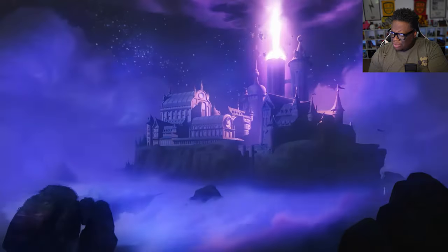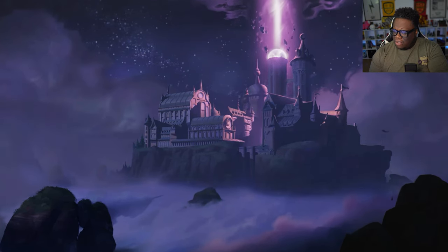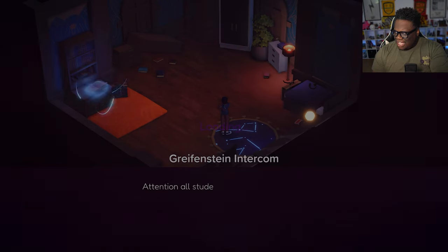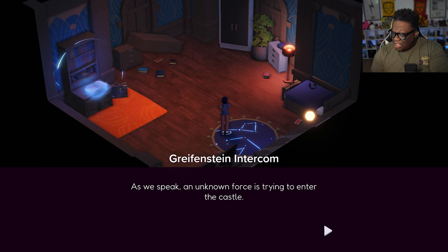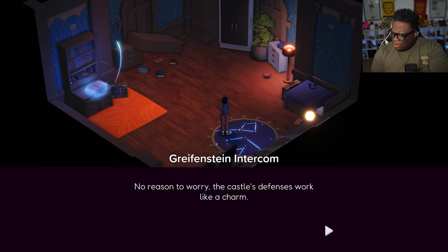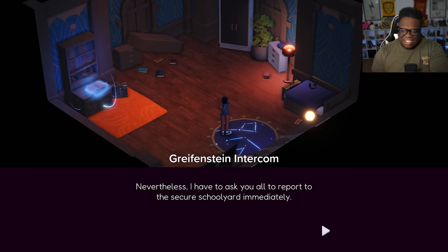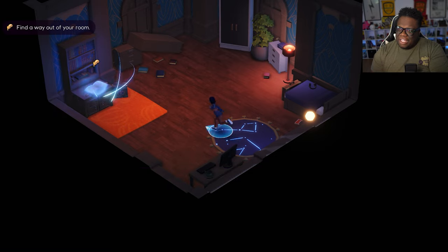The school looks gorgeous, I love the clouds. Whoa — they blew the roof off! What happened? Gryffinstein — attention all students, this is your principal speaking. As we speak, an unknown force is trying to enter the castle. No reason to worry — the castle's defenses work like a charm. Nevertheless, I have to ask you all to report to the secure schoolyard immediately. The teachers will secure the school and assist you. Be on your guard. Okay, let's go — let's get some battles.